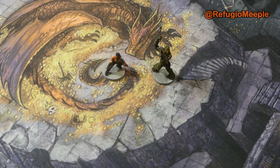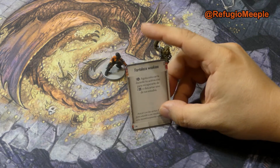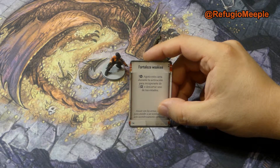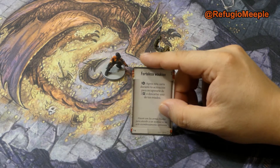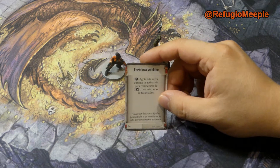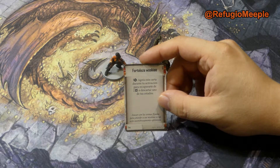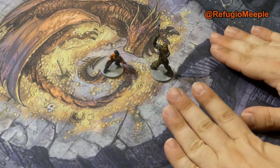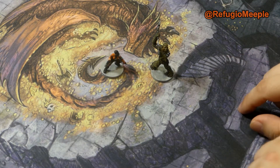Luego hemos hecho también un cambio. Nos hemos quitado la de un punto de experiencia y nos hemos cogido otra de un punto de experiencia, que es Fortaleza Wookie. La otra era la que le daba la oportunidad de sumar un escudo a los adyacentes, la Lealtad Wookie, que no habíamos gastado nunca. La Fortaleza permite tensionarse uno para recuperarse de dos impactos o descartar uno de los estados. En cuanto a objetos, no hemos comprado nada; vamos con el mismo equipo con el que acabamos la misión anterior.